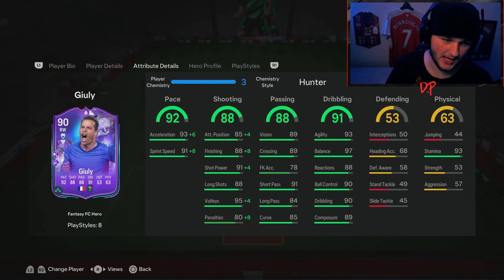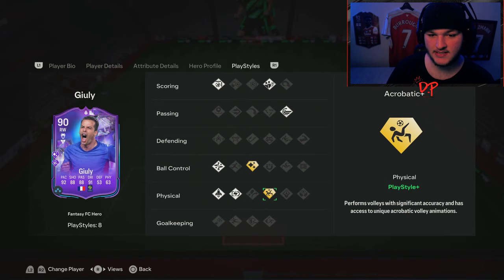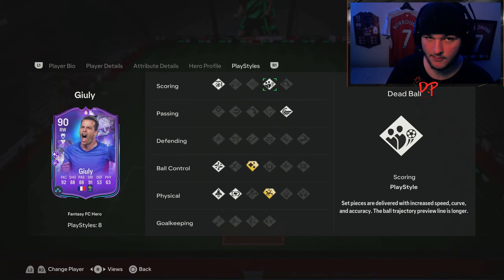This card is based on Monaco, so if Monaco win two games in the next four he gets a plus one, and if they score 11 goals in the next four — which would be pretty tough — he'll go to a 92. But I think there's a solid chance of him going to 91 rated. For play style pluses, he's got Flair — not a great one — and Acrobatic, which is pretty nice. His normal play styles include Quick Step, Technical, Whipped Pass, and Dead Ball.